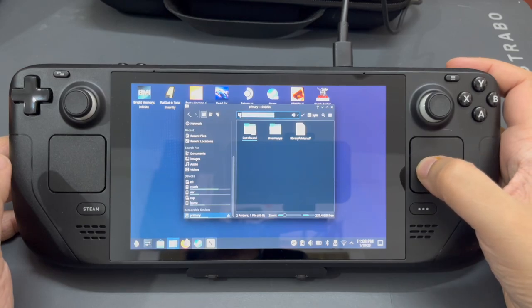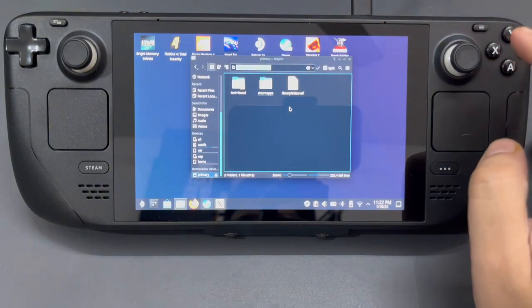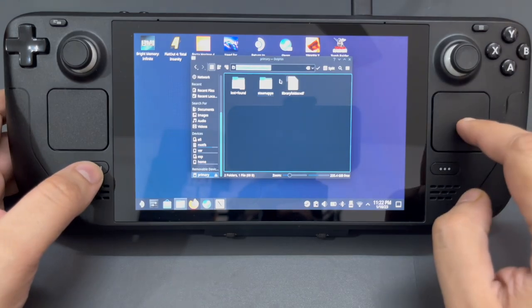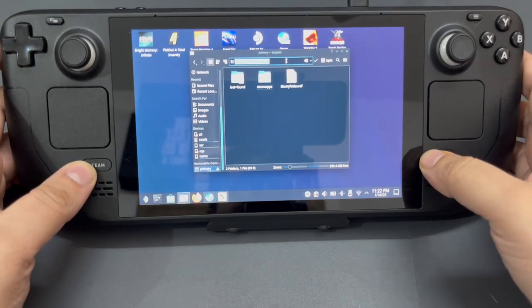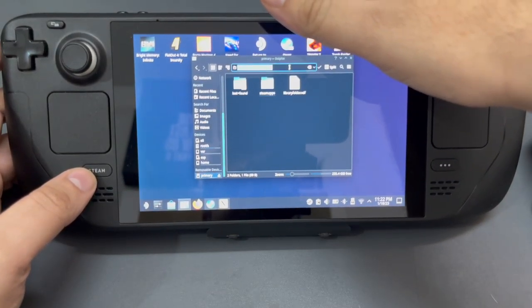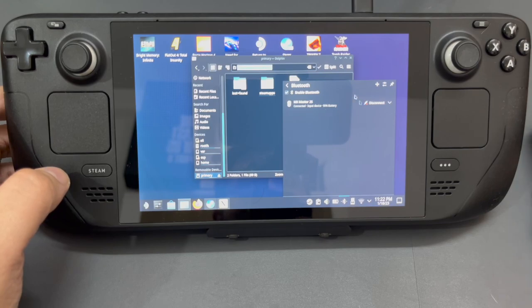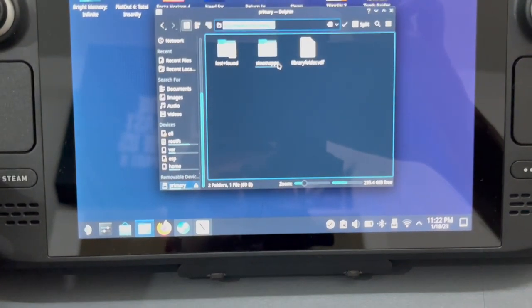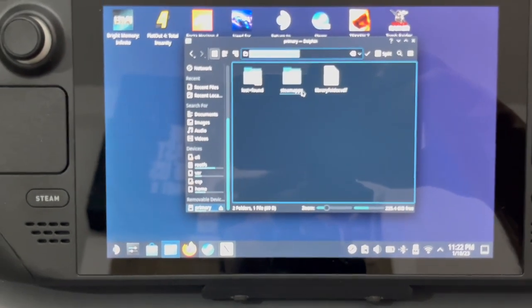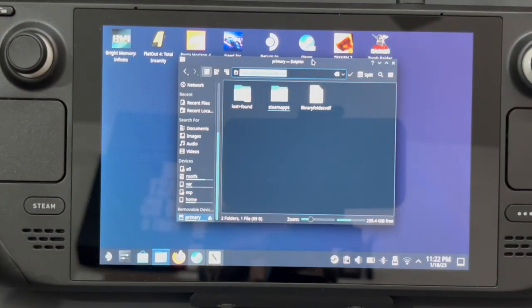I'll try to copy this URL using the trackpad, but I was unable to do it. So I'm going to have to use my mouse — I connected it using nothing but the Bluetooth button here, and my MX Master mouse appeared. Now you can simply copy this. Let me zoom in a little bit so it's clearer, and now the whole process should become a little bit easier.